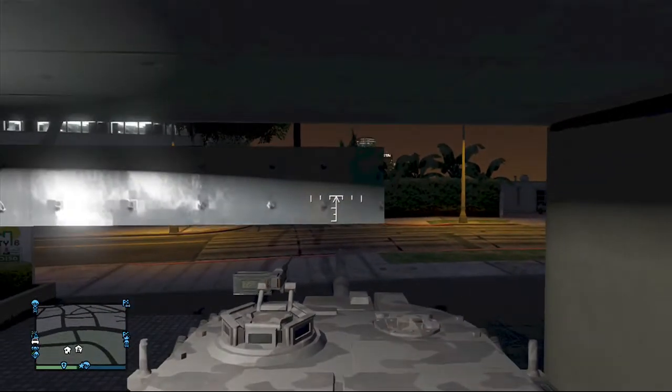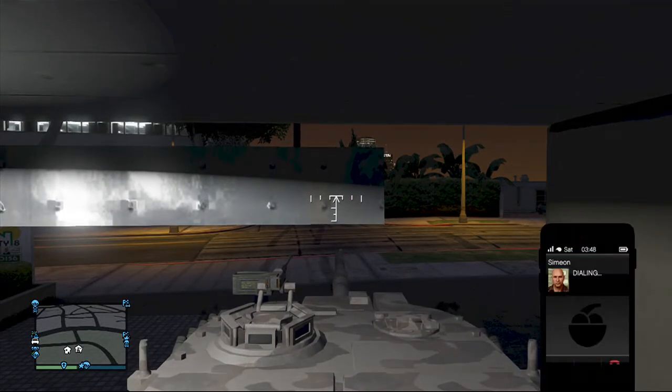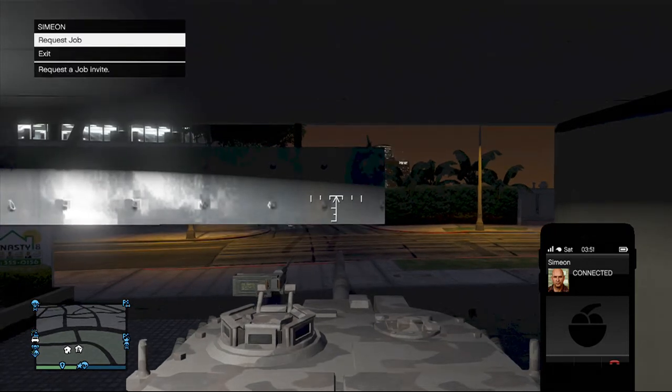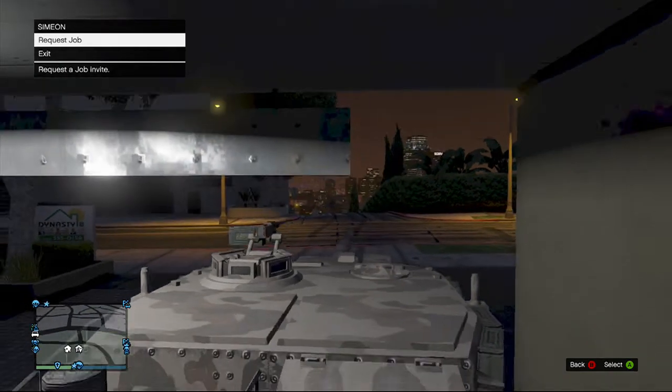When you are in this position, you want to select a job. You want to phone someone who can give you a job — this could be Simeon, Ron, Lester, Martin, anyone like that. I'm just going to choose Simeon for this video. Make sure the tank is up in the corner, and when you are on the screen with 'Request Job' in the corner, press Y to get out.